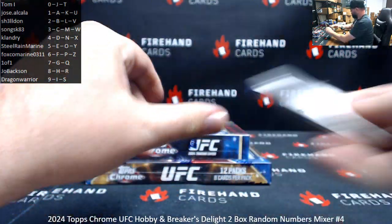All right, this is the Breakers Delight pack. Refractors — Cruz, Cormier, Serial Gain. Kings, Alexander Volkanovski — first time I've seen one of those. Card number 11, spot one. Kings and Queens, Yuri Pachaska — appears to be a base auto, using the last letter on the card number on the back. The letter R belongs to Joe Baxson. We also have an autographed hit of Jalen Turner — this one is serial numbered, 49 of 150. Spot number nine belongs to Dragon Warrior.